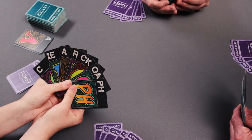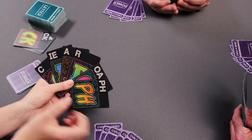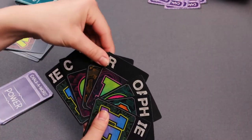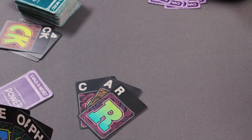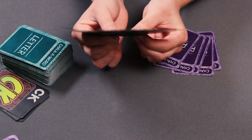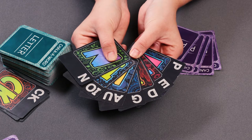On your turn, follow these steps. Step 1: You may discard one card from your hand and draw another in the hope of improving your options. Step 2: Create or add to words by placing the cards in the play area for all players to see. Spell the words out loud as you create them. Step 3: If you cannot create a new word or add to an existing word, show your cards to the other players to see if they can help you.